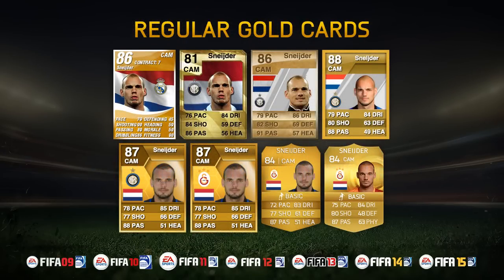These are his regular gold cards in FIFA 09. He started with an 86 for Real Madrid before moving on into FIFA 10 with Inter Milan, going down to an 81. Back up to 86 in FIFA 11, 88 in FIFA 12, and he was absolutely ridiculous in them Serie A teams. In FIFA 13, he had two 87-rated cards — one for Inter Milan, one for Galatasaray — and then he's still got two Galatasaray cards as well. FIFA 14 and FIFA 15, both of them 84 rated.